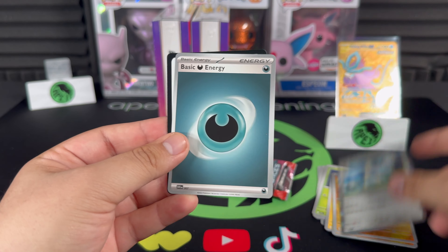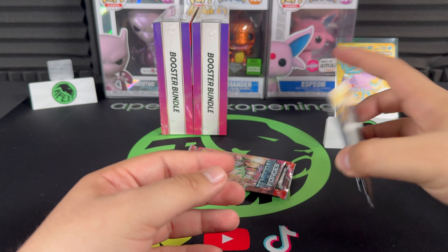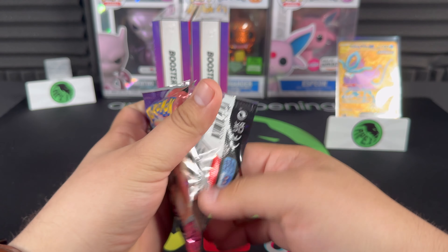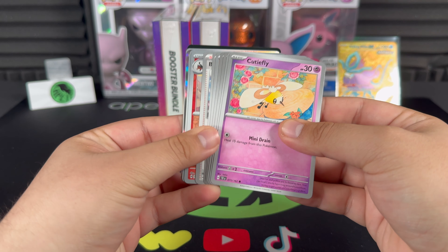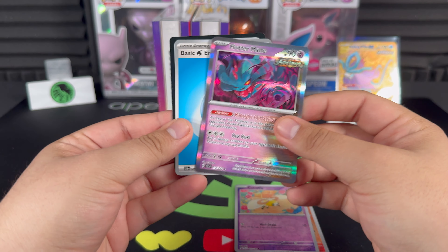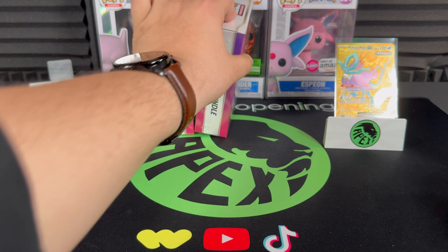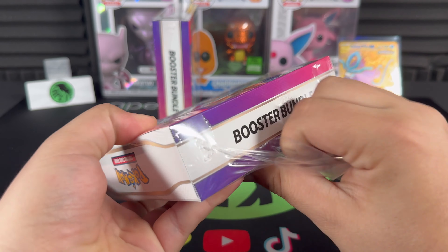Initial conclusion: booster bundles are the way to go. You don't get 50% in an ETB. The booster box was around 38% hit rate. ETBs were maybe three hits per ETB — definitely less than 50%. Booster bundles might be the way to get the best hits. We're no scientists, but I think we have a hypothesis.